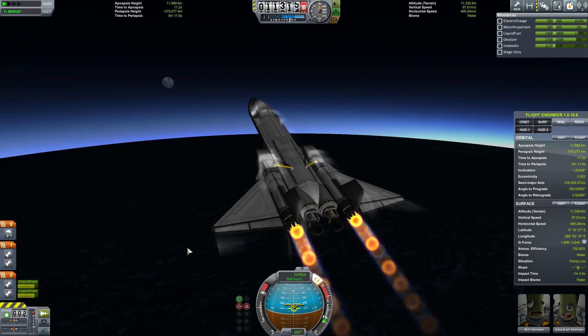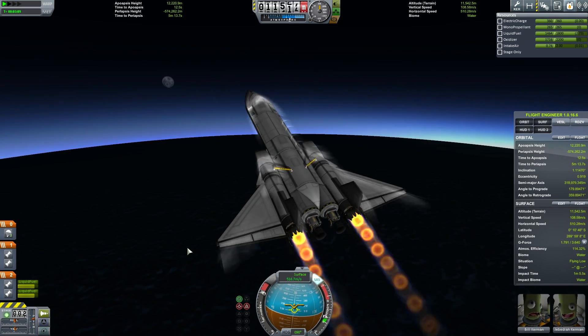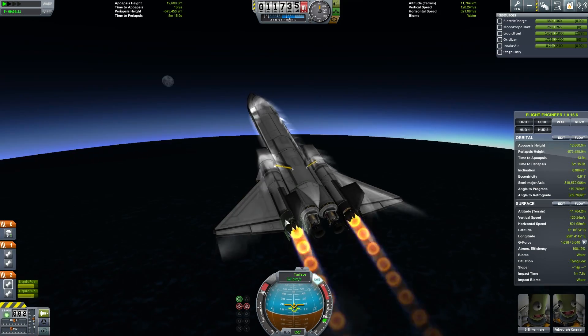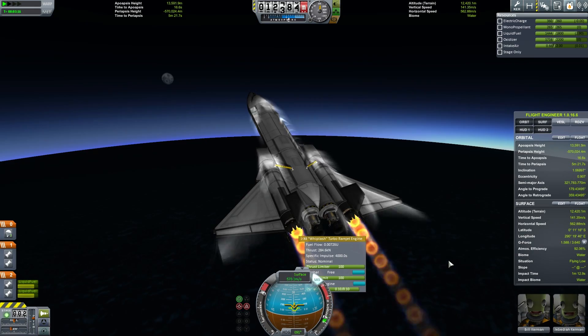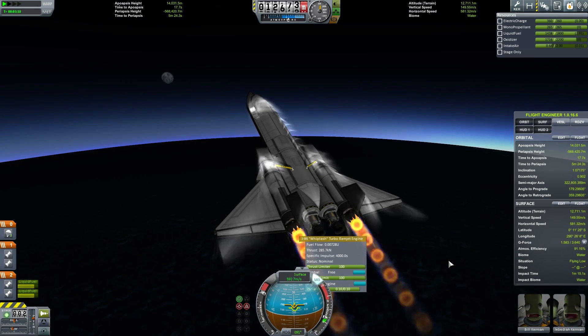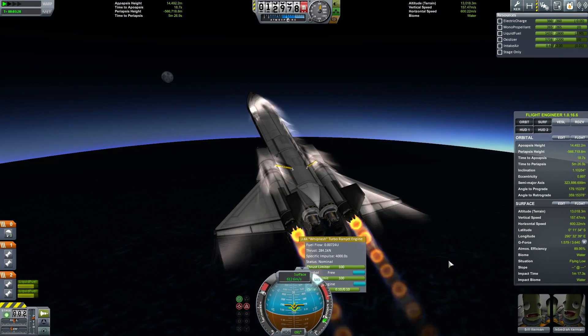Just adjusting my pitch a little here. Remember, the higher up you go, the less air there is — less air resistance, but also less air to fuel your engine. So you're riding this balance: you want your thrust to still be increasing as you're getting up towards peak. I've hit peak thrust now at 600 meters per second.